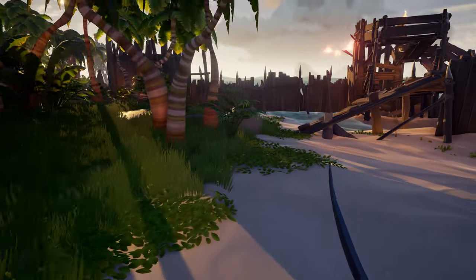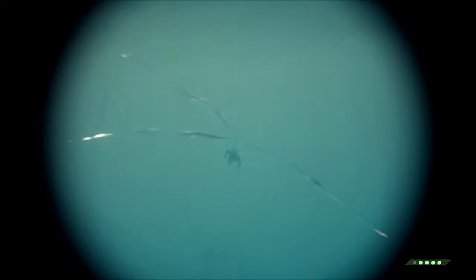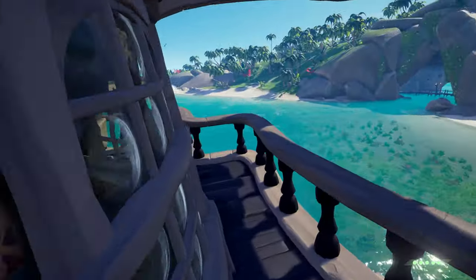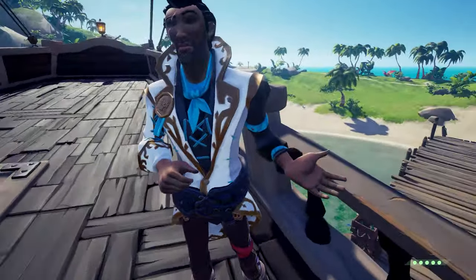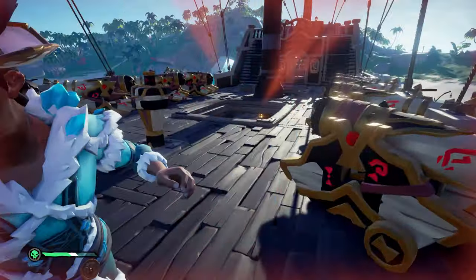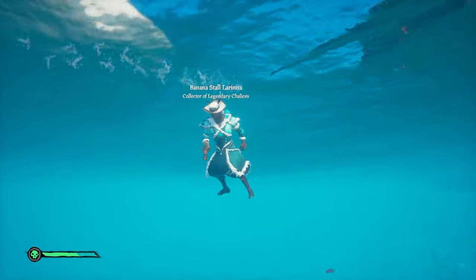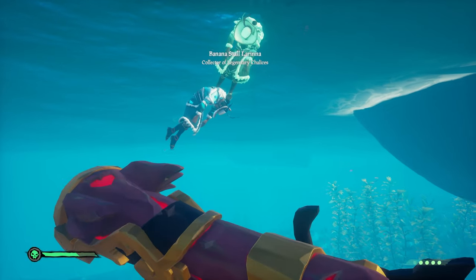Tip number three is always move around. You never ever want to be standing still or running and swimming in a straight line, as this just makes you an easy target to hit. Try to learn the layout of each ship so you can use it to your advantage — on a galleon you can jump off from the helm and land in the captain's quarters, confusing your enemy. If you've taken damage on the enemy ship and feel like you're going to die, try jumping off the side whilst eating food so that when you land in the water you have more health, and anticipate that other players may jump in after you.